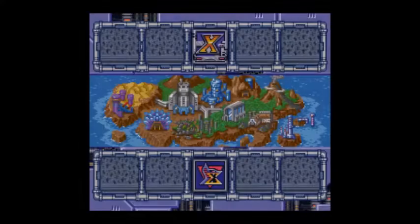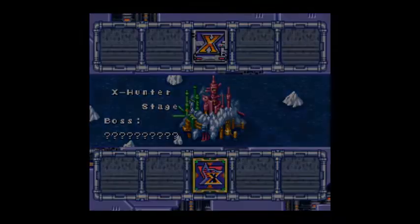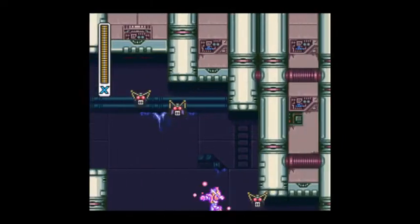Now let's head to the X Hunter's base and take them down, because they challenged us and they already have something to do with Zero. Oh, so we're here now, and cool music by the way.